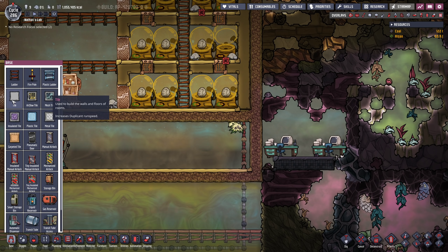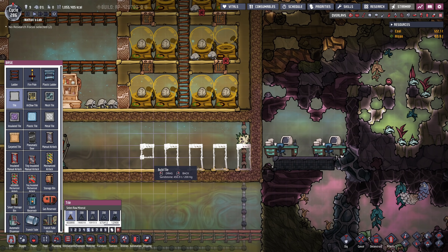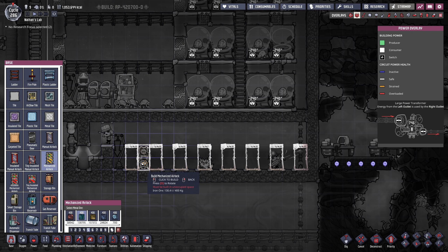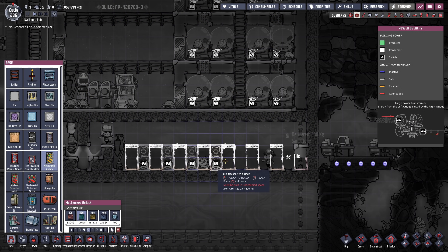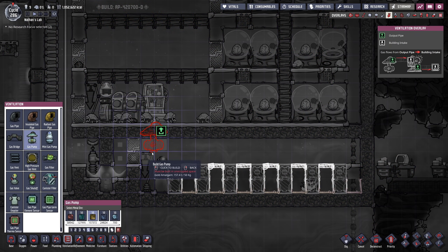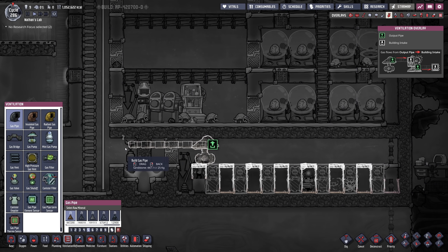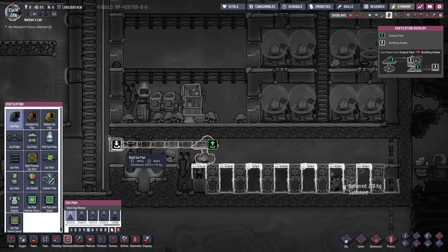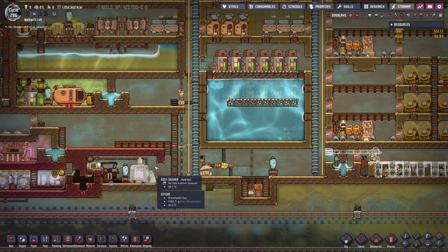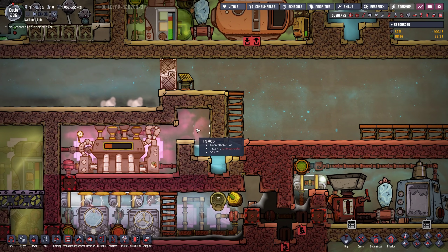Let me get into mechanized airlocks. What we want to do is set up something like this — that should be good, and in between each of these gaps I want to set up a mechanized door. Looks like our liquid lock is in place as well, so I'm also gonna set up a gas pump in order to get all the stuff out of this room. We want to fill this up with hydrogen, just like we did with the steam room right here — this is full of hydrogen.